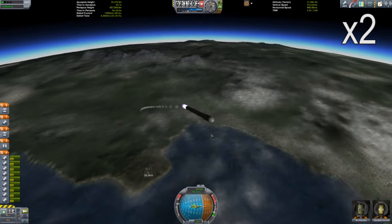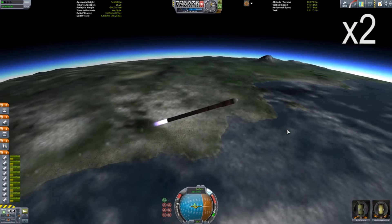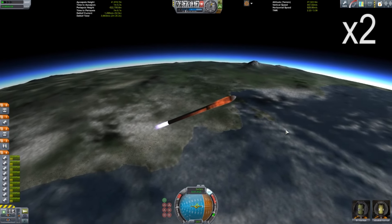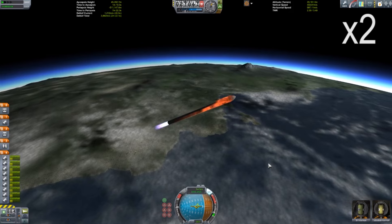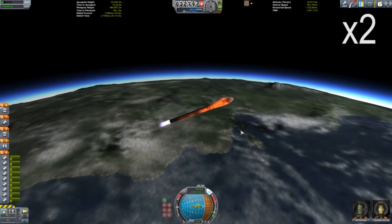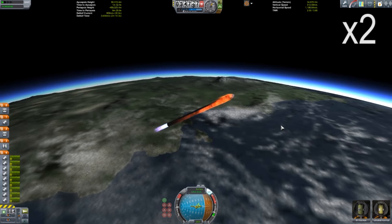So this is just me doing it — I'm actually at the controls and controlling this thing. I finally realized SAS was necessary. So I'm going to see what I can get into orbit, see how much Delta V and how long it's going to take me to get this thing into orbit.